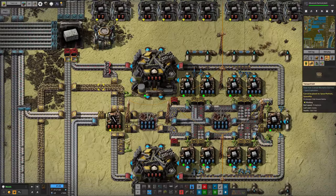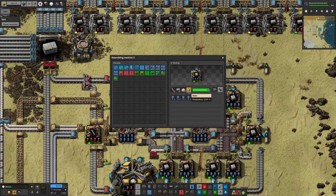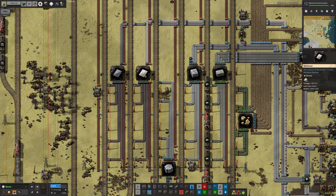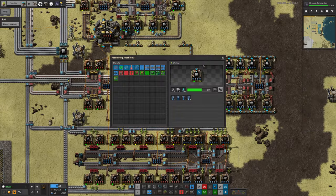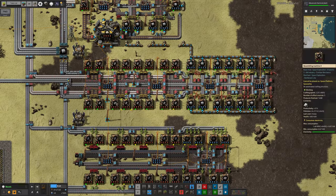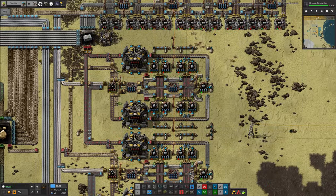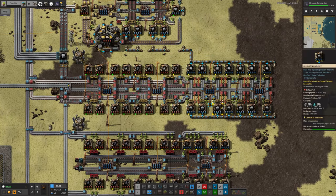This is providing a nice healthy supply of stone bricks fed down into a station and taken away as required by trains. Those stone bricks can also be turned into concrete — the recipe for concrete is bricks and sand and some iron sticks, essentially rebar-reinforced concrete, plus water. We're making decent quantities of concrete available at another station. Then we're feeding the concrete and iron to make refined concrete, which I needed for the space elevator. Apparently you can't productivity module these, but you can productivity module the girders that go in there.